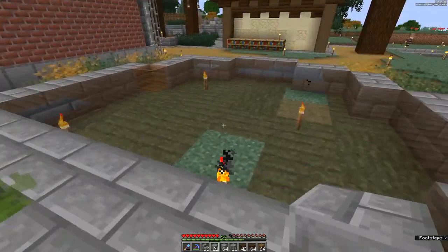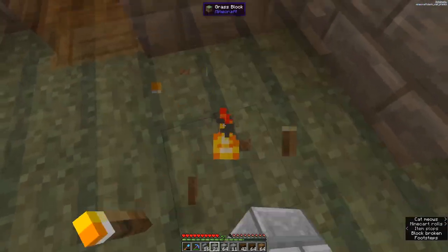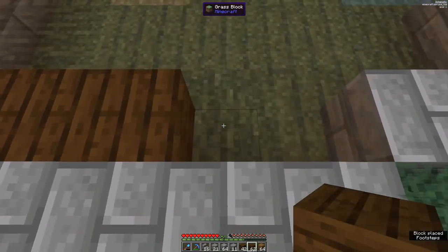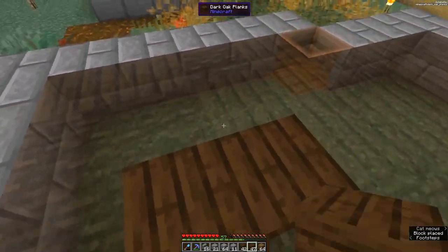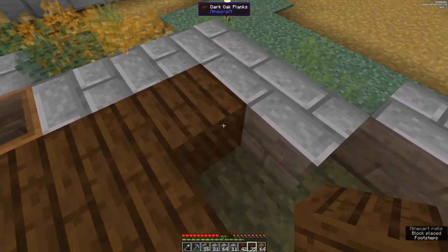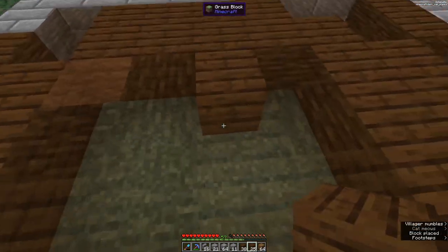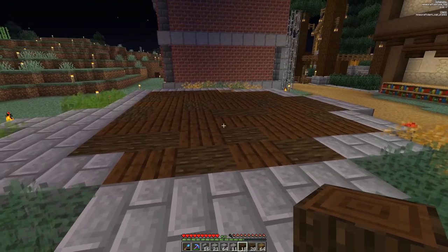We don't need to do the hedges just now — that's more of a detail we can do after the fact. There are a few little bits of detail here and there, such as some wool, but the most important thing is the spruce logs and the dark oak planks which we have right here. You don't have to follow this exactly — you can make your own designs, change all the materials, and just use the schematic as a base. If I accidentally put down the wrong thing, it doesn't really matter — it still looks good. First layer done, minus a few little details, so let's move on.